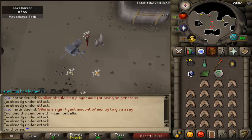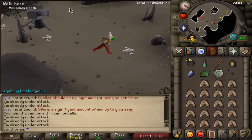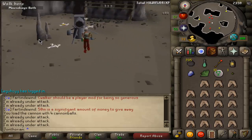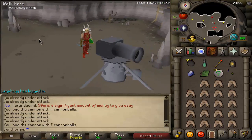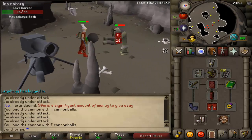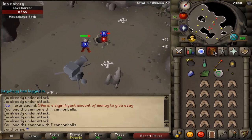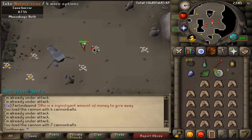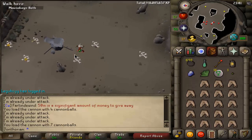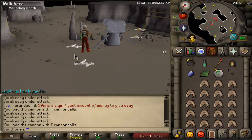I just checked my Slayer Log — that's why I brought my Enchanted Gem, so I could track how many of these I've killed. I got that Black Mask after only 150 kills, and the drop rate is 1 in 512. I brought the Ring of Wealth, so that'll help out a lot. I'm probably gonna get at least 2 or 3 every 1,000 kills instead of maybe 1 or 2 if I'm lucky.